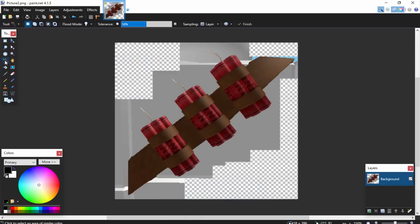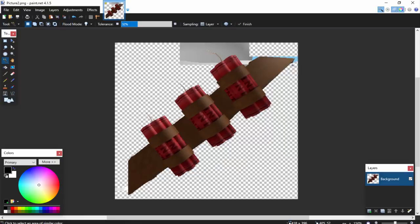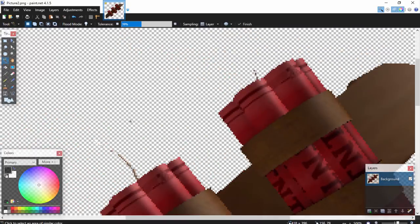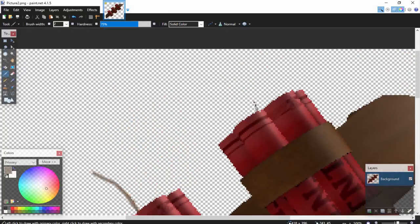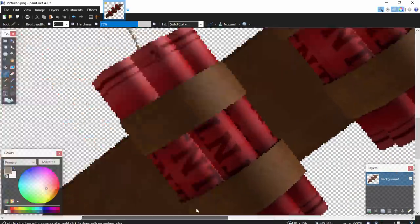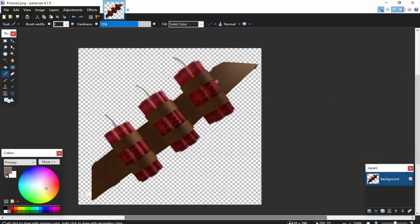Now we're going to use the magic wand tool, select all the white parts, and adjust the tolerance to get it right, then press delete to remove the white areas we don't need. Let's get rid of the blue bits and this gray section too. Now it's looking a bit more realistic. We also need to draw back in the wicks because they got deleted - let's use the paintbrush tool and put them back in. It doesn't have to be totally accurate; it'll still look quite good when we wear it.